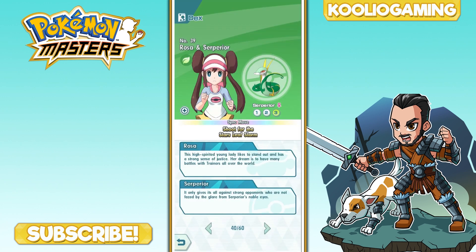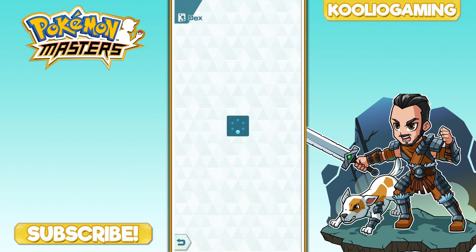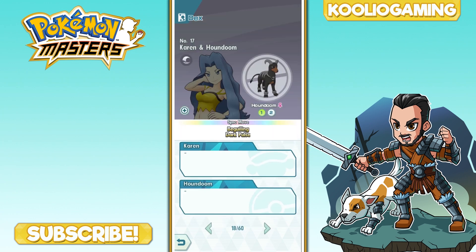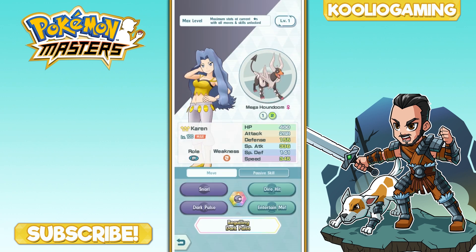Now let's talk about special attack Pokemon. The first one I've been dying to get but still don't have is Karen and Houndoom — specifically Mega Houndoom. Mega Houndoom has the second highest special attack in the game, right behind Gengar. The reason Karen and Houndoom are on my special attack list comes down to Dark Pulse, which has a small chance to make the target flinch, and the Dire Hit, which sharply raises the user's critical attack rate.